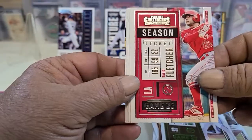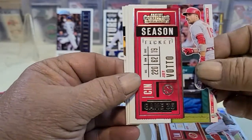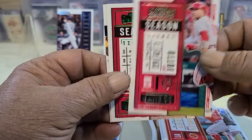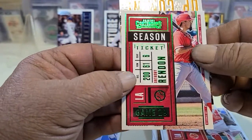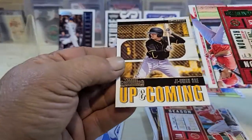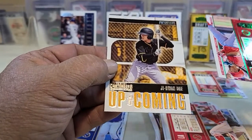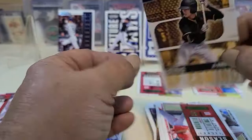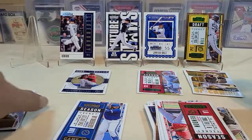I hope it's not another redemption or Panini Points. We've got Fletcher, Juan Soto, Joey Votto, and an up-and-coming card — Jae-Chan Jang, or however you pronounce his name; I'm probably way off.